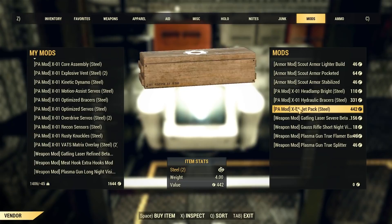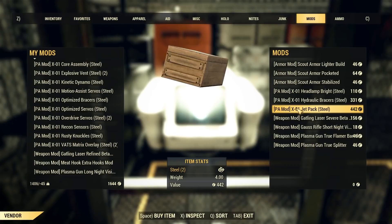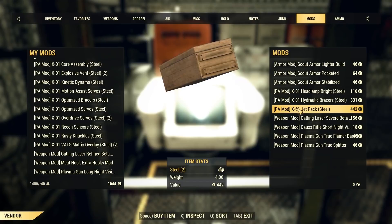The jetpack is the most sought-after mod in the game and it's always the biggest mystery where to get it. Well, there is no mystery — just finish the main quest, come down here, go to this terminal, and server hop for the next four hours and pray to the RNG gods that you're going to get it.